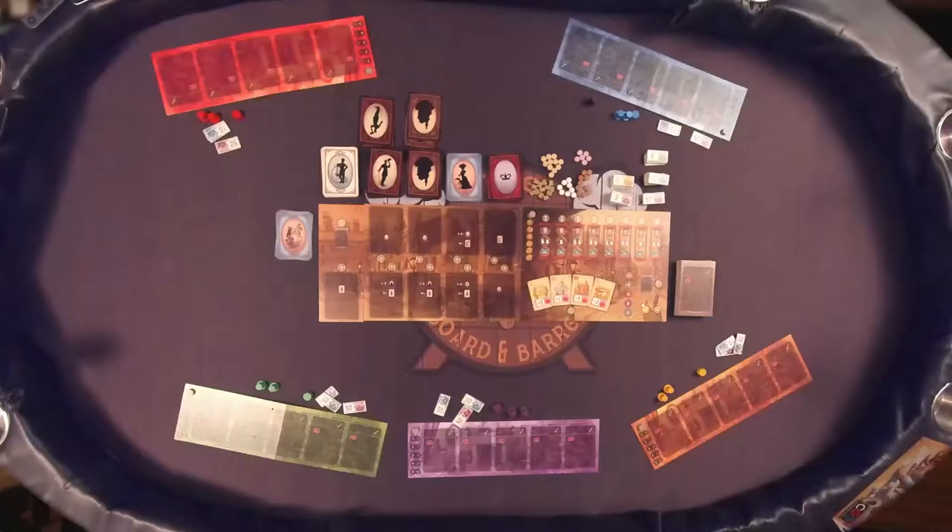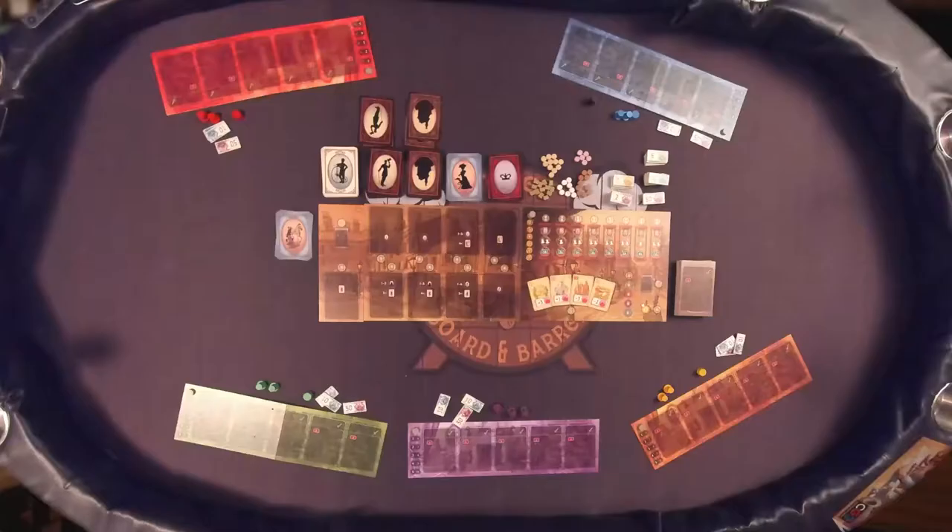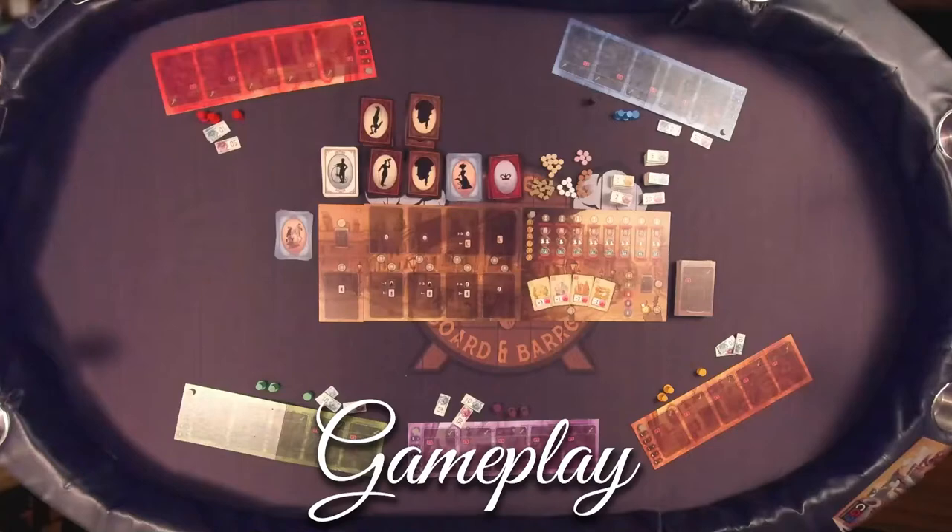The game is played over a series of up to five rounds. Each round has five phases: setup, planning, errands, actions, and the end of the round.